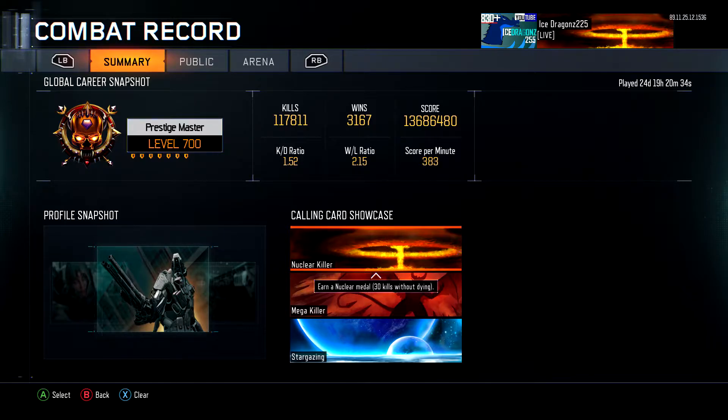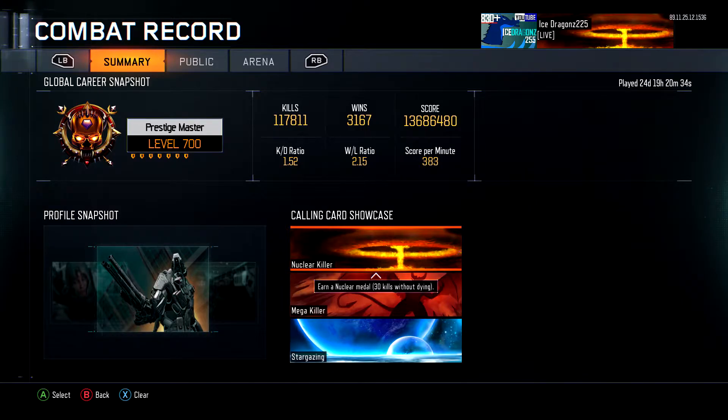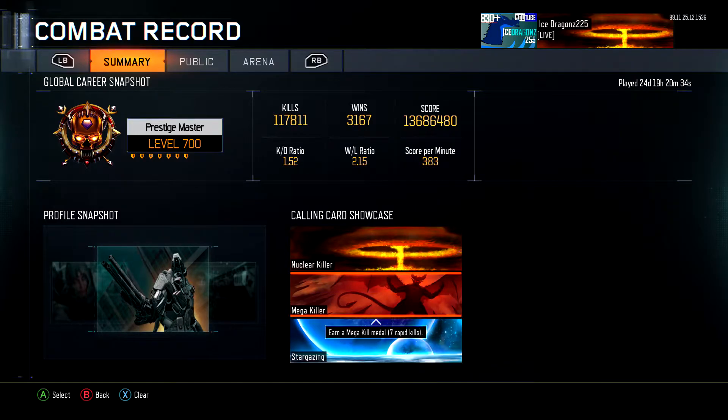A 2.15 win-loss ratio — that's literally my birthday, February 15th, so that's something special. We've got 3,000-plus wins and so much score — I think that reads as 13 million score. Score per minute is 383; I don't really know how score per minute works exactly.